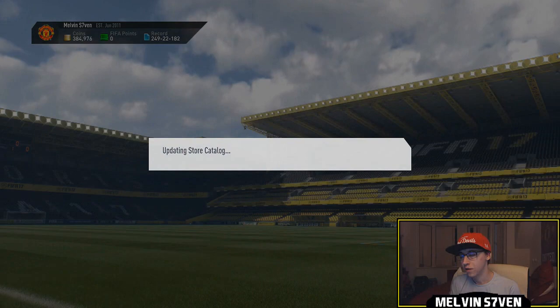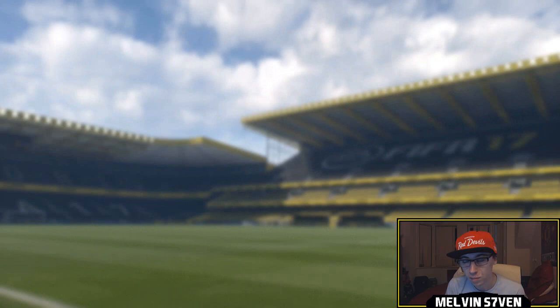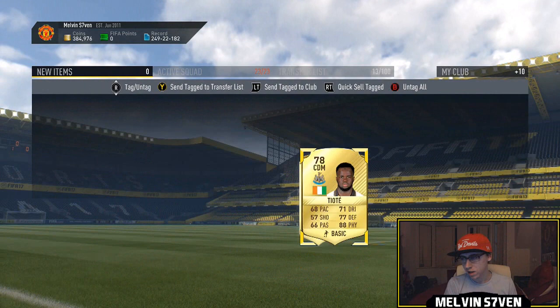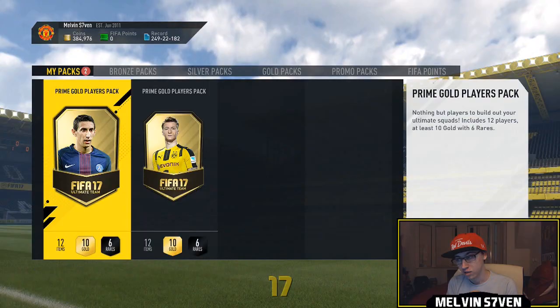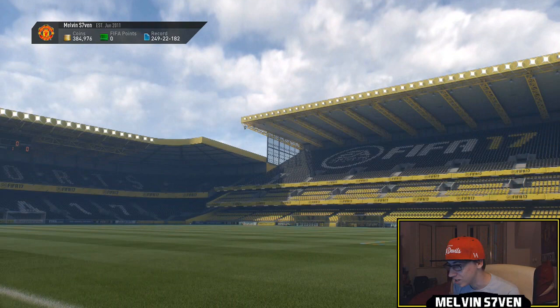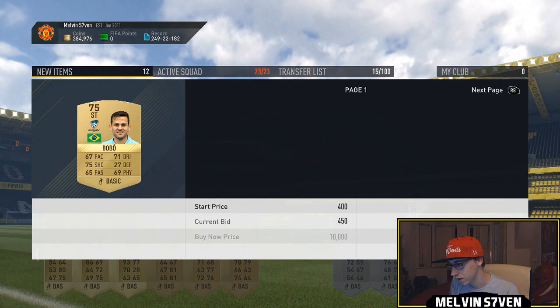We've still got three more packs. This is another 25k pack - that's not a good flare though, centre mid. Jack Wilshere might go for a little bit if there are Premier League squad builder challenges eventually, he will go up. We also get that silver PSG striker. Now the two prime packs - I haven't had good luck with these yet, hopefully now is the time. That's a really small flare - who is it? Oh, it's Julio Caesar. Could be someone like Martial or Renato Sanchez in the pack... probably not but I can hope.